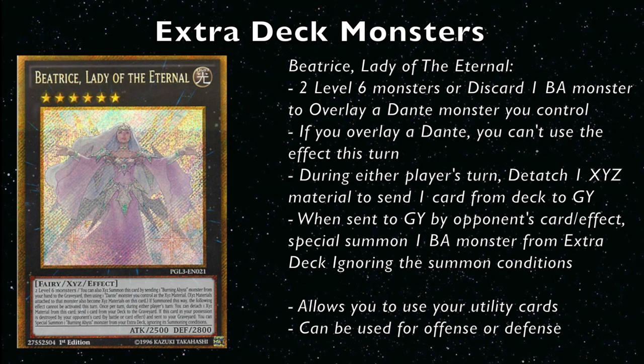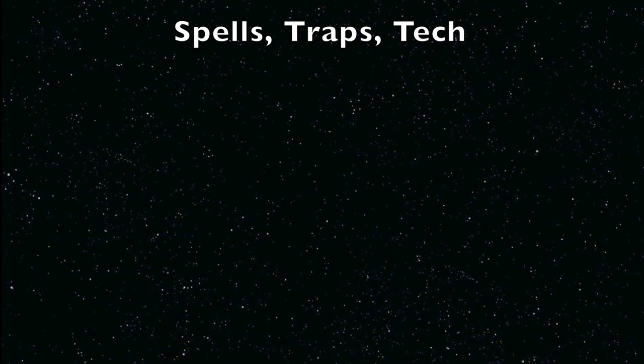Finally we have Beatrice, who is probably the central focus of the deck now. The deck used to be all about Dante, but now that Beatrice is out, it's much better to send one specific card from your deck to the graveyard rather than randomly milling three. Beatrice really gets all your plays going and allows you to utilize your utility cards precisely. During either player's turn you can send exactly what you need to the graveyard, and if they do get over Beatrice, you float into Pilgrim, Virgil, or Dante. Beatrice is the best card in the deck and arguably the best card of the format.